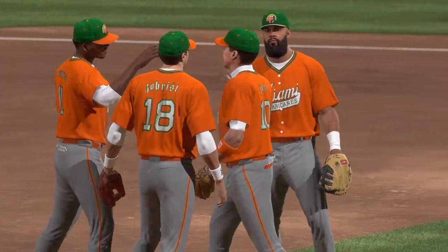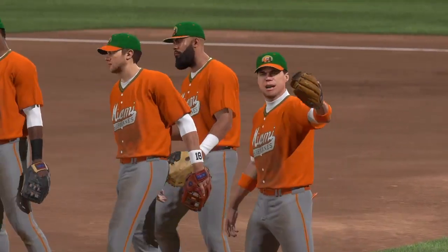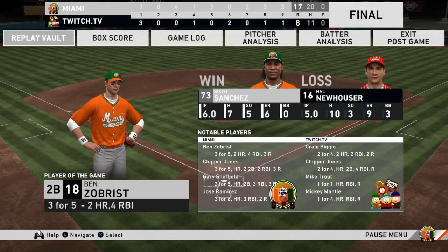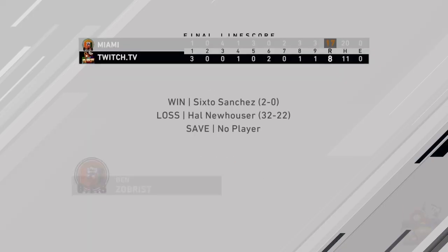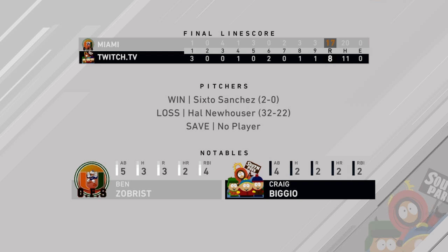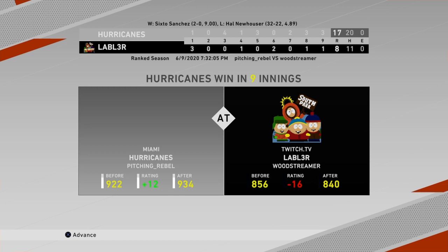I wouldn't say it was the best debut, but it wasn't the worst — he gets the W. I will say about Sixto: I don't think he's going to be very usable, especially against good players. You could probably sneak him in on legend, but he won't be in my rotation personally. I just don't think his pitches are overwhelming enough to consistently get outs. Anyway, guys, I hope you enjoyed the video. Make sure you hit that subscribe button — we're on the road to 8K, almost at 7.7K. Leave a like and drop your questions in the comments below!